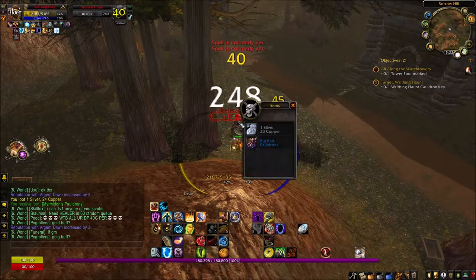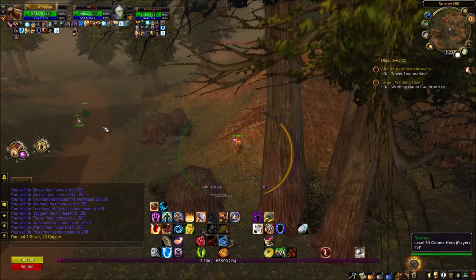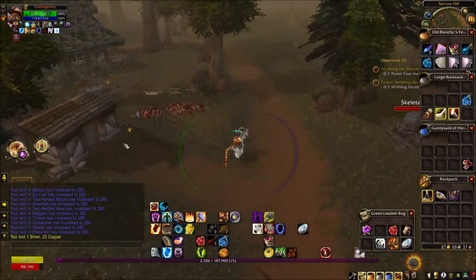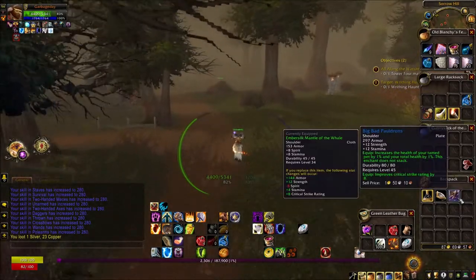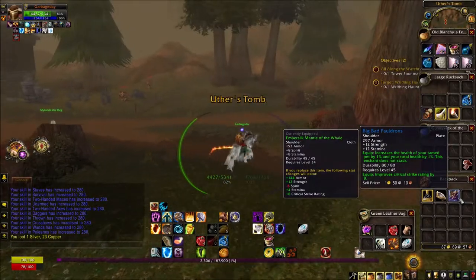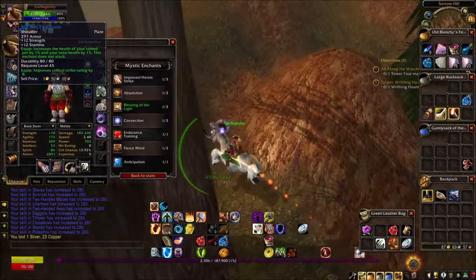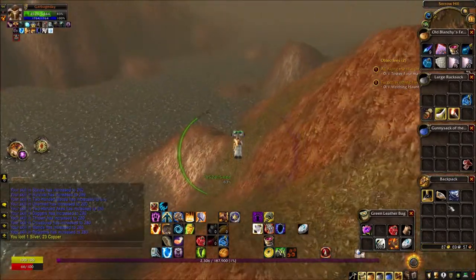Kill another flare and — ding! Level 56! We also looted the Big Bad Pauldrons. This other player is not Iron Man so no worries about ganking. These Big Bad Pauldrons are plate — look at how good these are! Strength, stamina, tons of armor, critical strike rating. I love them. What do we get in draft mode? Totemic Recall.